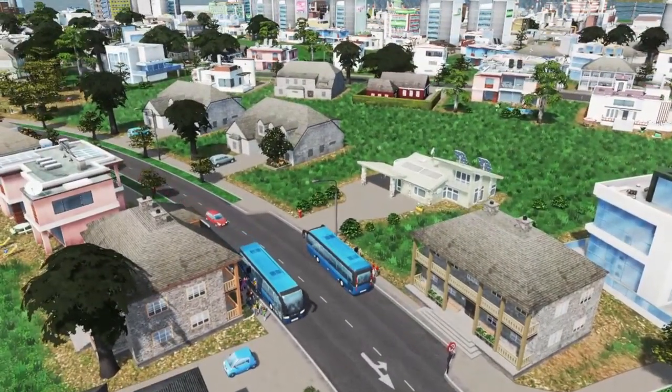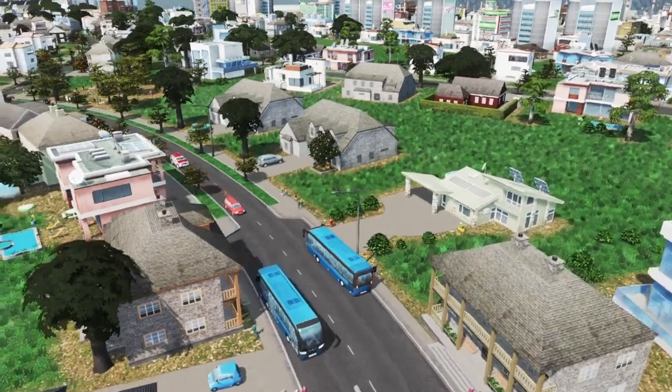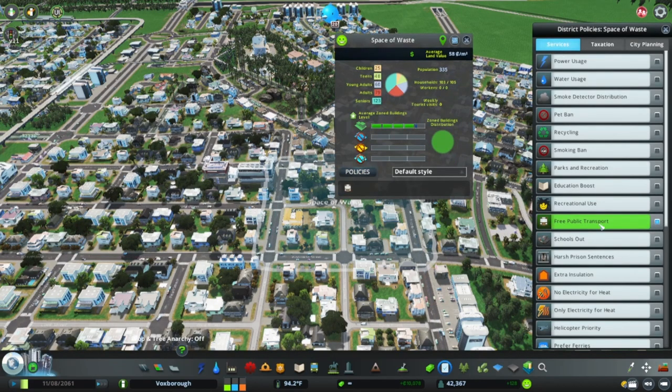Be sure to have a good public transportation layout, meaning not only to connect the busiest areas of your city, but also keeping line sharing in mind. There is also the free public transportation policy which can encourage citizens to use public transport more, and without any expenses — if we overlook the fact that they pay for that with tax money.